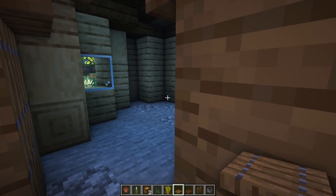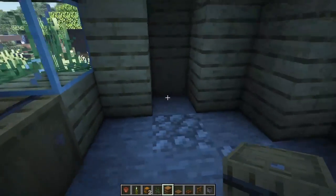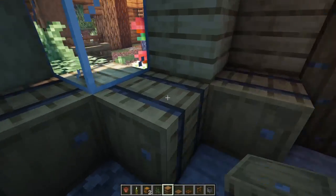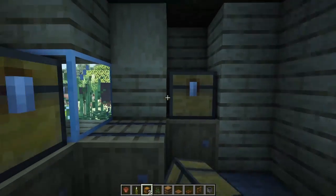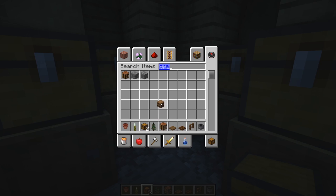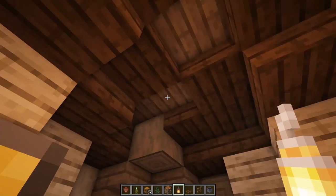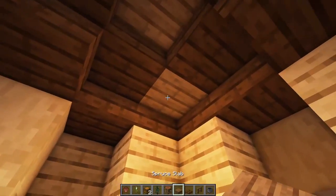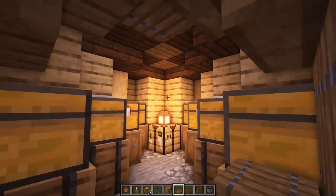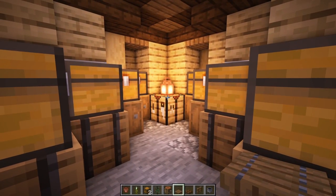This last section is going to be our storage — basic and simple. Barrels facing this direction: one and two; barrels facing the other direction: one and two. Same over here: one, two, one, two. Then chests: one and two, then one and two, one and two, and one and two. In the back, a crafting bench and a lantern for light so nothing bad spawns. Keep the floor clean, add a trapdoor to cover the exposed log, and there we have ourselves a nice little starter storage room.